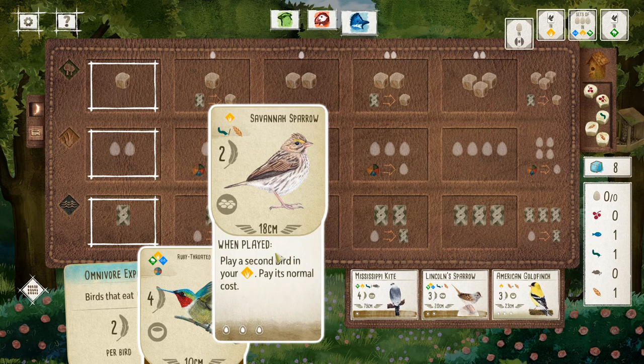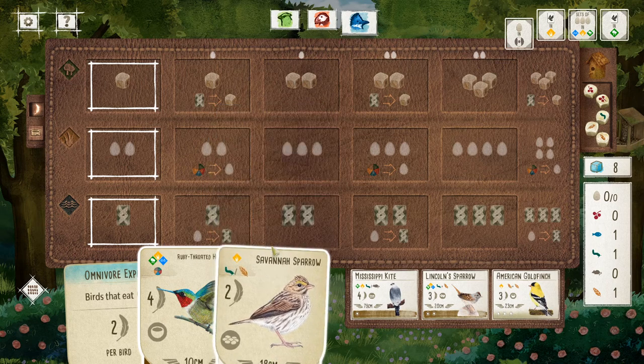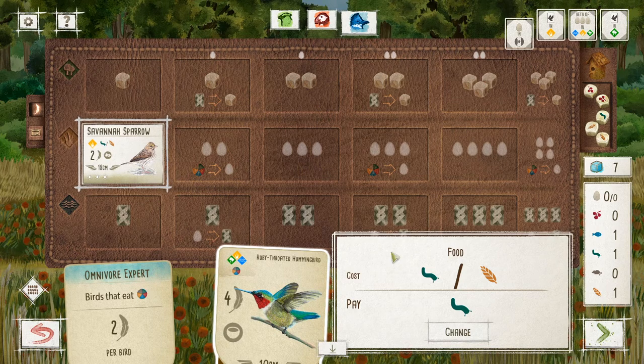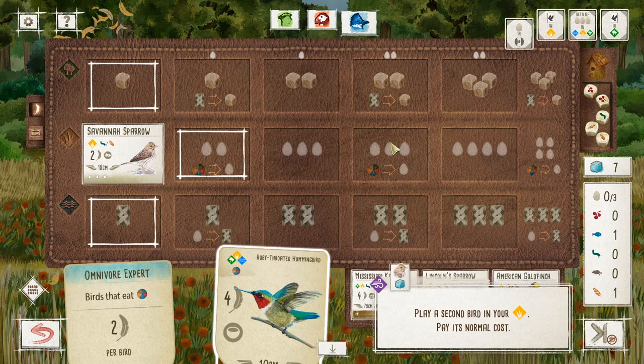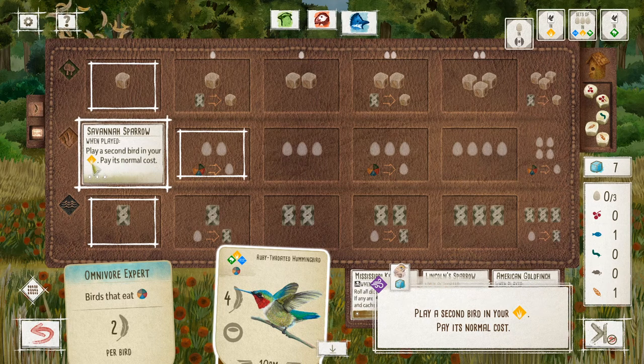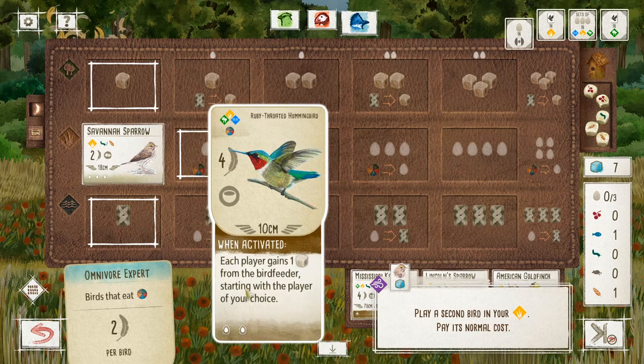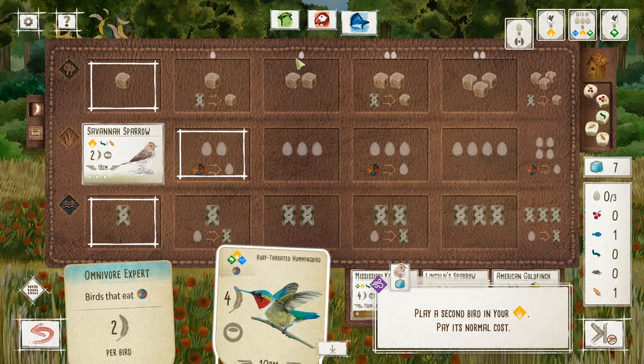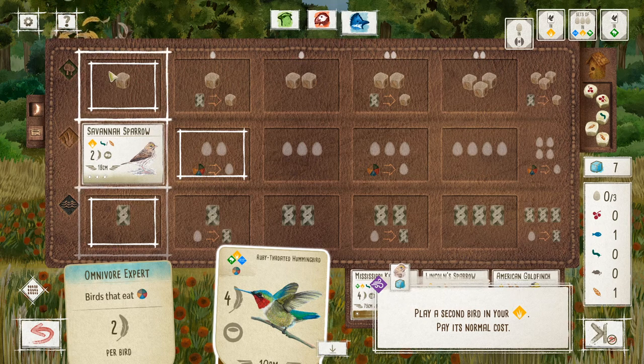I'll go ahead and play this Savannah Sparrow in our brush habitat and choose to pay a worm for it — and that's my turn. Now this card has an effect: you can play a second bird in your brush and you have to pay its normal cost. However, when you're playing a bird in the second or third column, you also have to pay an egg. If you play a bird into the fourth or fifth column, you have to pay two eggs. So eggs are very important — they let you play other birds in any place beyond the first column.